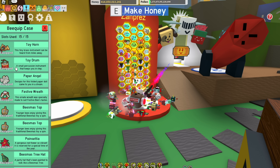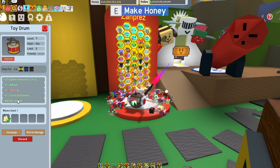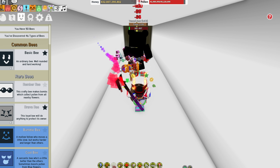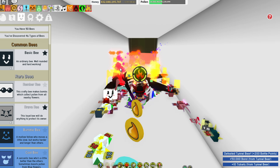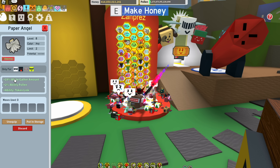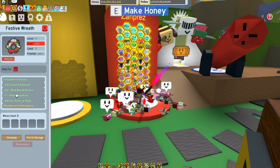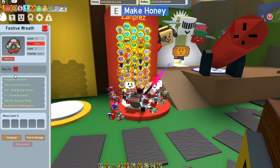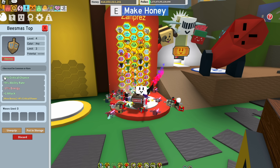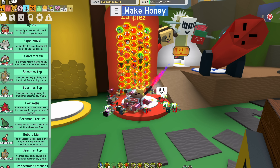Next up, the toy drum — I have this toy drum on my Riley bee. You're going to want to put this on your Riley bee and that will help you out a lot. The paper angel I put on my photon bee, because it gives me a token link which helps a lot when I'm boosting and stacks things up. If you have a festive wreath, you're going to put that on your festive bee — that will help you a lot when that ability activates. Then you want three bee mistops, and you're going to put these on your three rare bees.